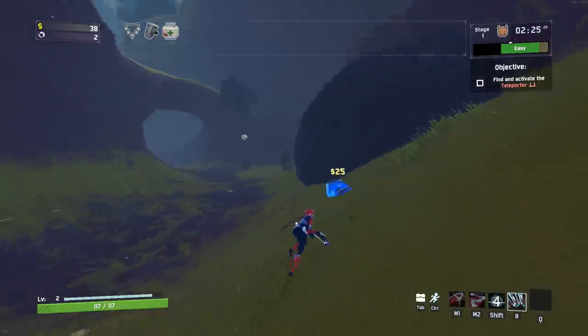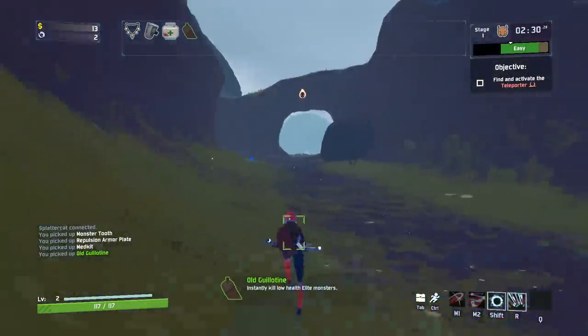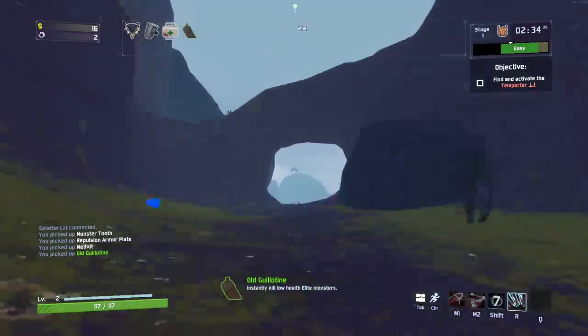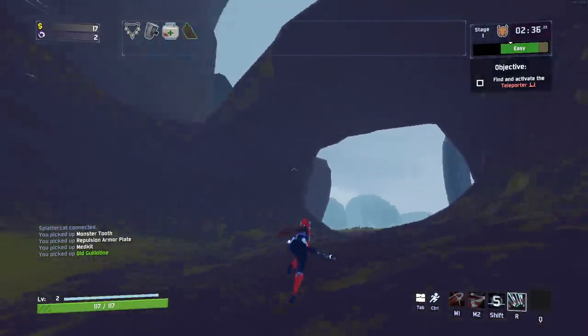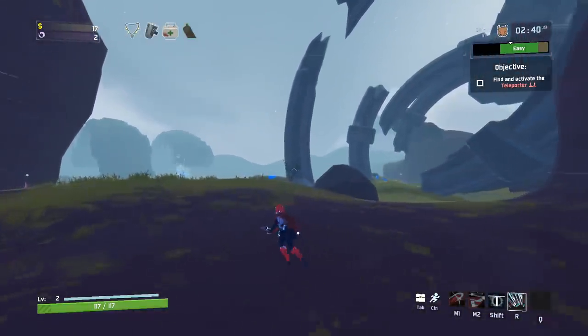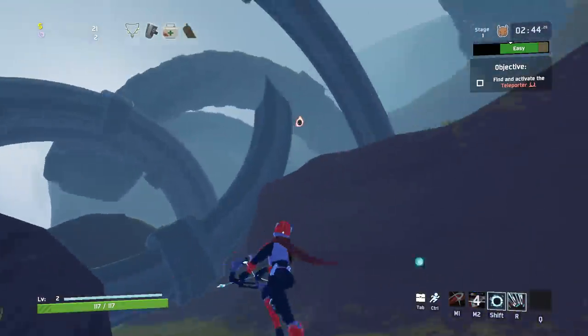It looks like we have a gambling shrine on this side. I will more than likely use that in just a minute. Looks like we get the old guillotine, which means we can instantly kill low health elite monsters. I don't know if that's a new item or not — I don't recall that one being a thing the last time I played the game.